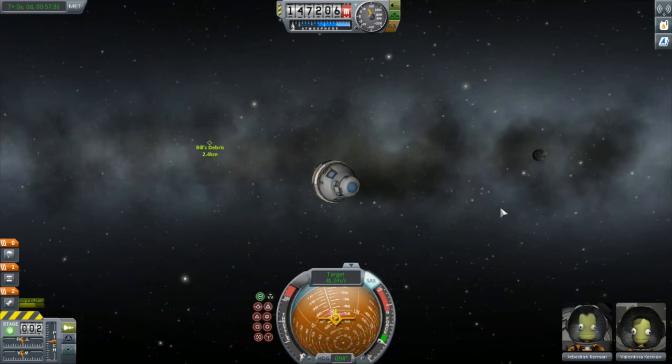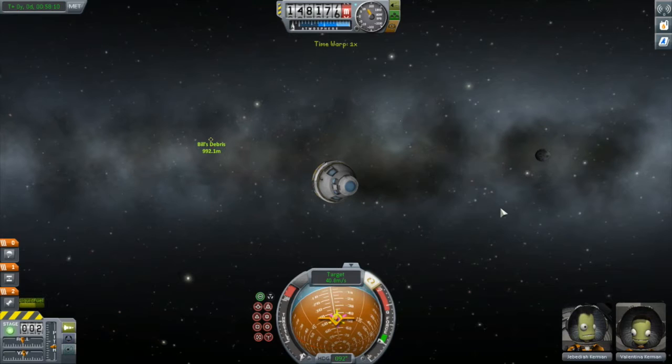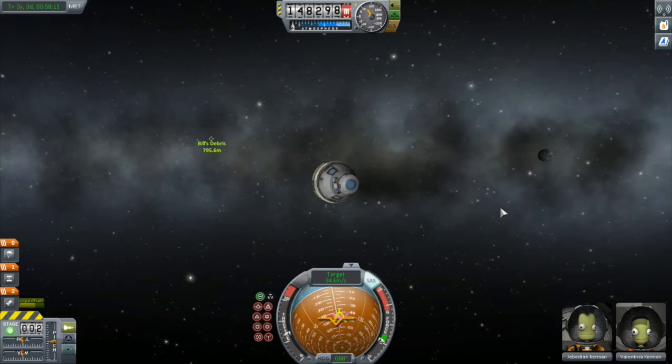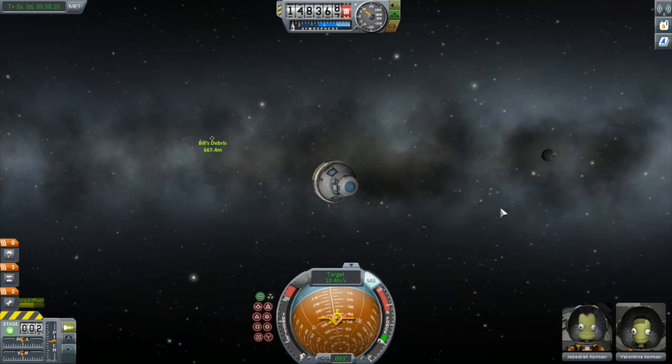I'm leaving map view and we'll do the rest from the exterior view. The rest of this is just riding it in, burning occasionally to reduce your velocity further or to push the retrograde icon back onto the target icon. My only advice at this point is to take your time and don't come in too fast. You can easily find yourself on top of your target very quickly and not be able to reduce your velocity quickly enough. This can be frustrating as you blow by your target and potentially disastrous if you happen to have a collision. It's better to come in slowly and use time warp when you need to speed things up.